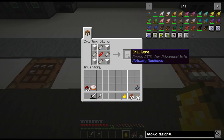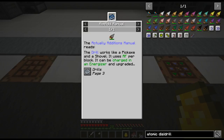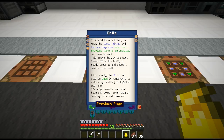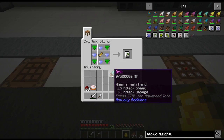We're going to make the drill now. We need the drill core for that, then toss it in here to get the basic drill. You can also dye them with 16 colors by crafting it together, but I don't care what color mine is.